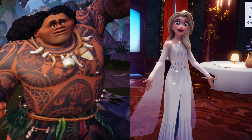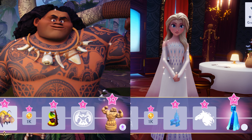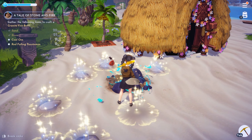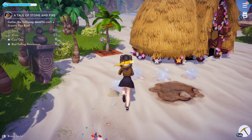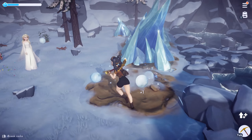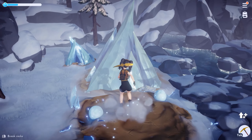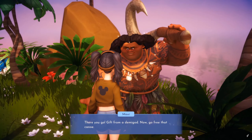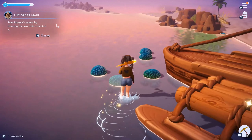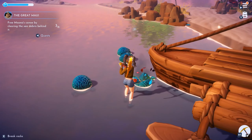Next up we have upgrading the pick, which is actually split between two characters: Elsa and Maui. Maui will upgrade your pick to be able to get rid of rocks obstructing the beach, and Elsa will give you the ability to get rid of ice rock formations, which will become very useful in the icy region at the top of the map. Starting with Maui — he almost immediately upgrades your pick when you beat him in his zone to complete one of the initial quests he has for you.